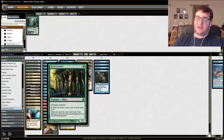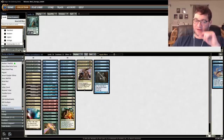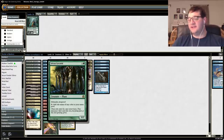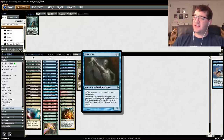Sylvan Caryatid, Birds of Paradise, and Fate Stitcher can all produce mana just by tapping and untapping. With Jeskai Ascendancy and so many one-mana spells, every time we do this we're at least breaking even on mana, and with two creatures you create mana. Birds and Sylvan Caryatid make sense as mana dorks. Fate Stitcher is the weird one, but it works.